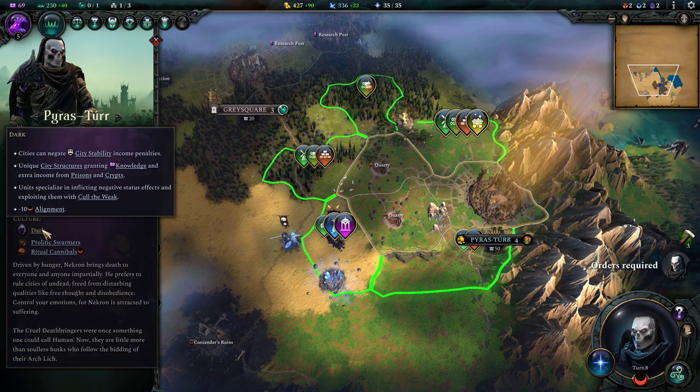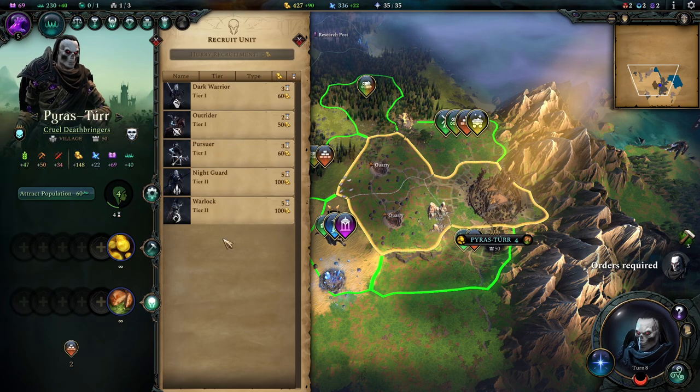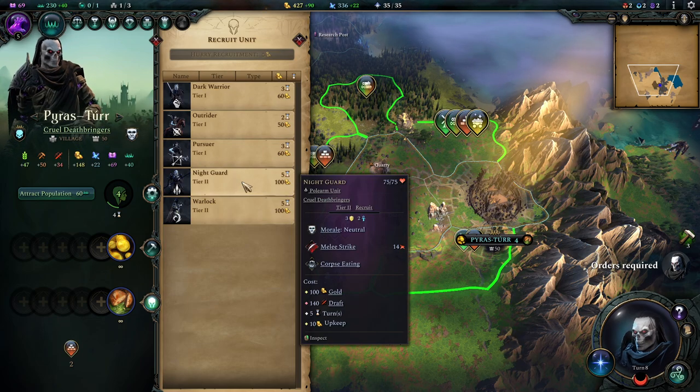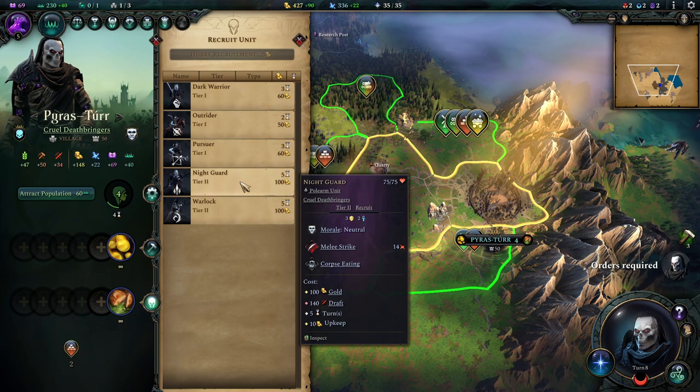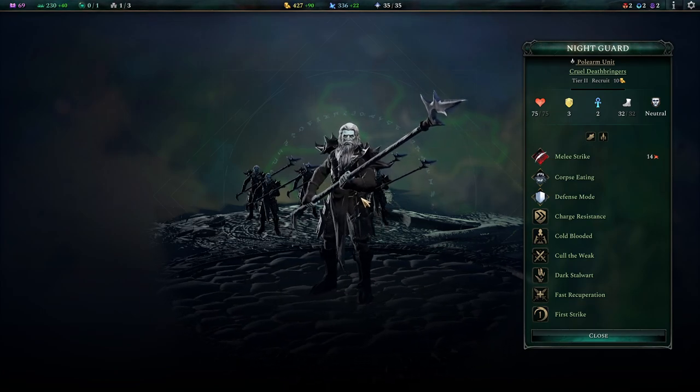Every culture has these specialties - it's worth knowing them. We've also gained access to new units, and this is where I want to spend my money. We got access to Nightguards. Nightguards are spear units and they are quite special.